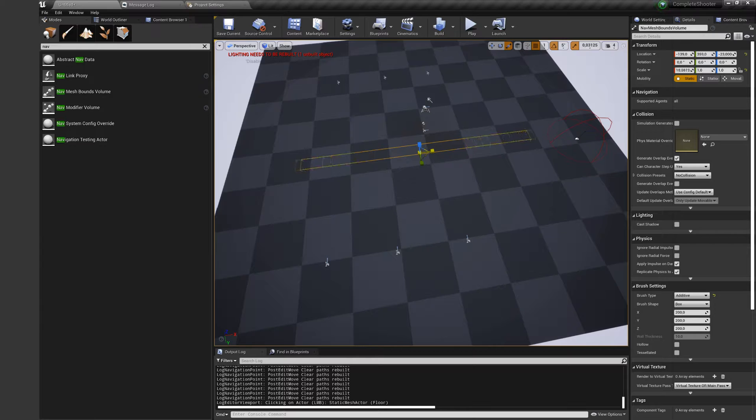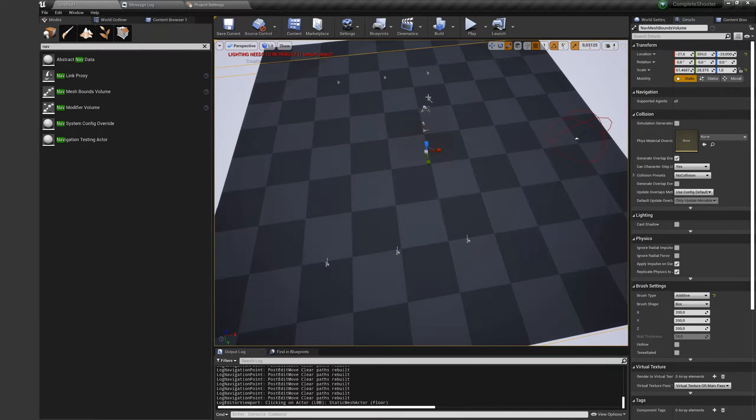For AI, you need to have a nav mesh on your map. To check if the nav mesh is compiled successfully, press the P button on your keyboard.